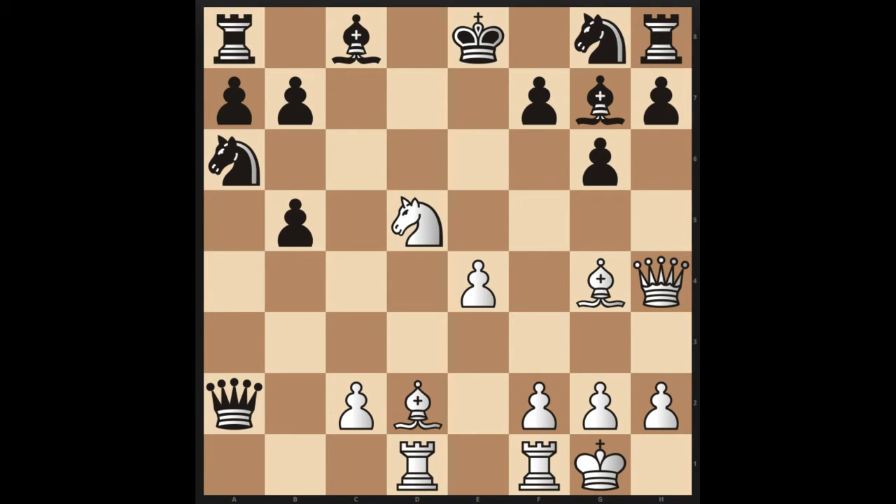So in this position, it's actually a mate in 4 with best play by Black. The first move is probably the hardest to find, but once you find it, you'll be able to find the rest — and that is Knight to C7 check. It's preparing to unleash this rook down the d-file.